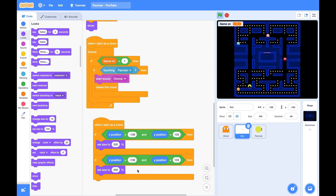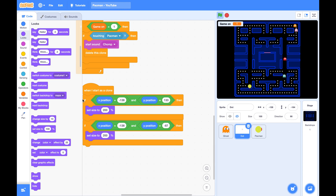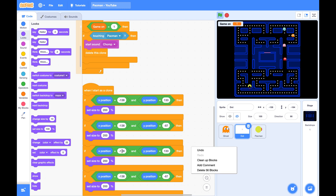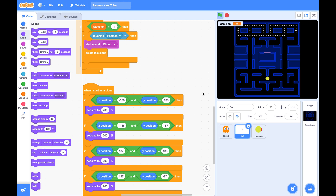For the second power dot, we give it x position negative 138 and y position negative 187 — which is this dot. Then let's duplicate these two, as there are two more dots. Change the x position to 137 for both of them. You don't need to change the y position because they are on the other side. So these four dots will be much bigger.